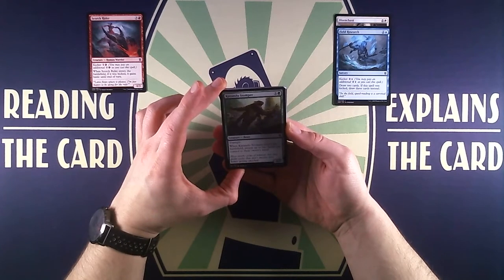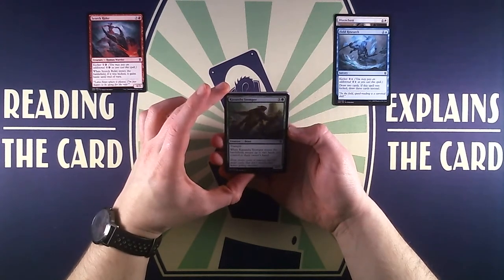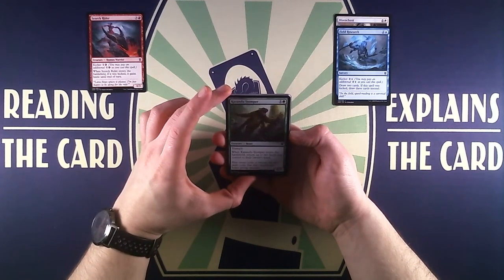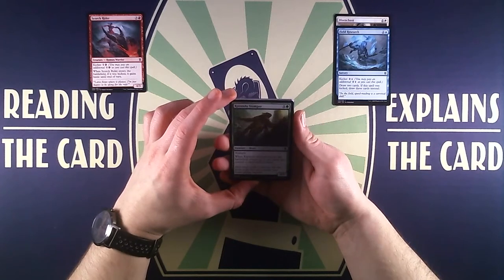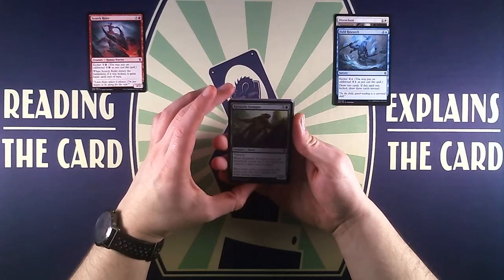Then we have Field Research, a sorcery that says draw two cards, or if the spell was kicked, draw three cards instead. Unfortunately this is a dead card in Booster Blitz since we don't have a library — there won't be any cards to draw. So it's a fringe card as well.